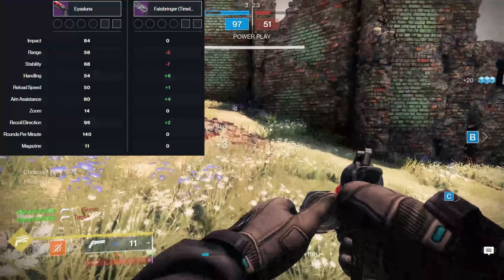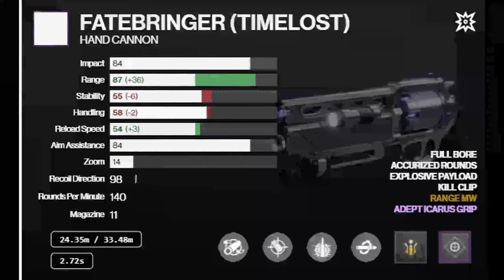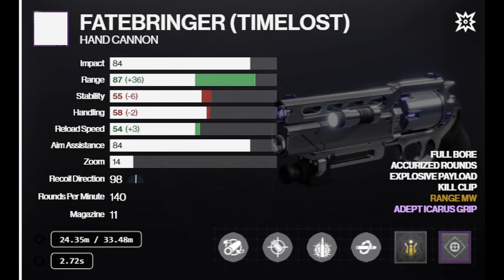The perks can really change a gun. If we aim for a max range version of each of these guns, on paper the Fatebringer with max range perks, a range masterwork, and an adept Icarus mod has a range of about 87. But that's on paper — this is where we need to deep dive into specific perks.